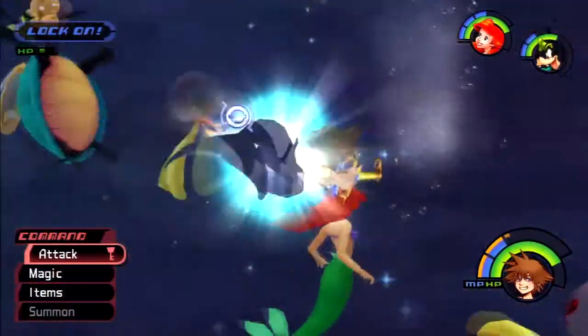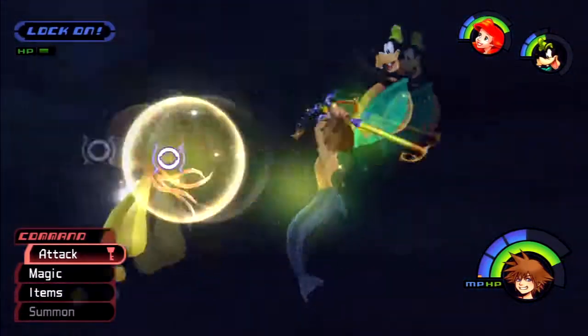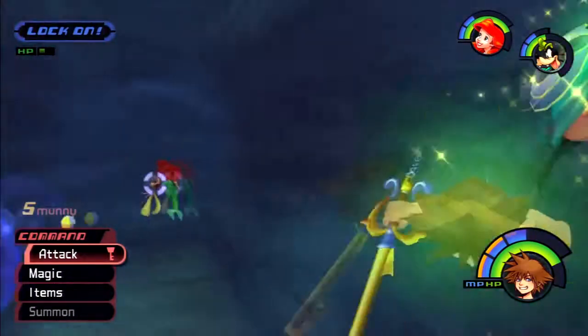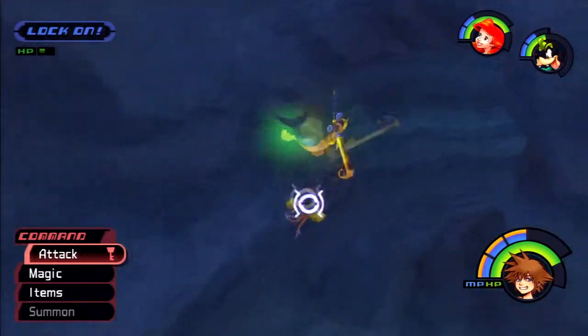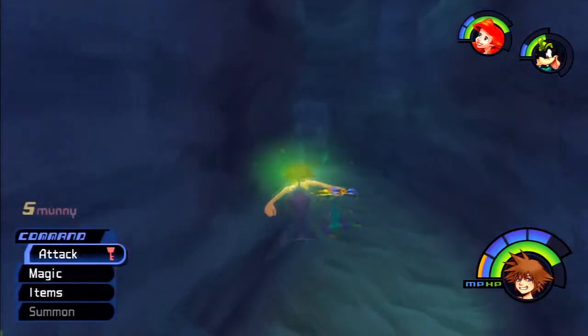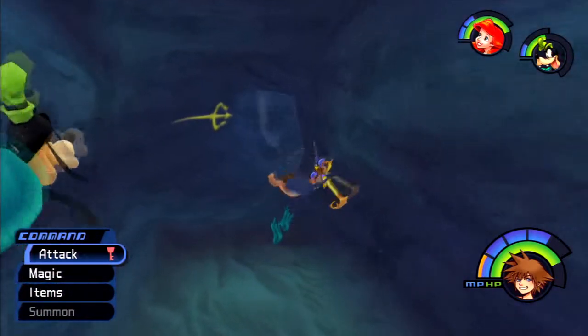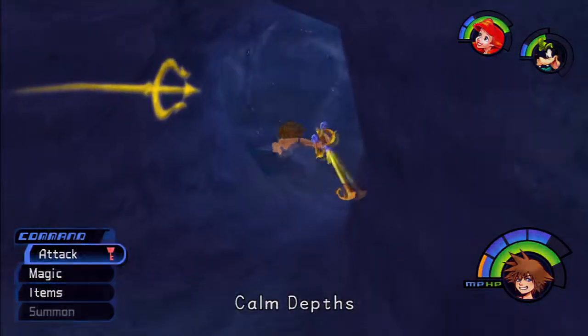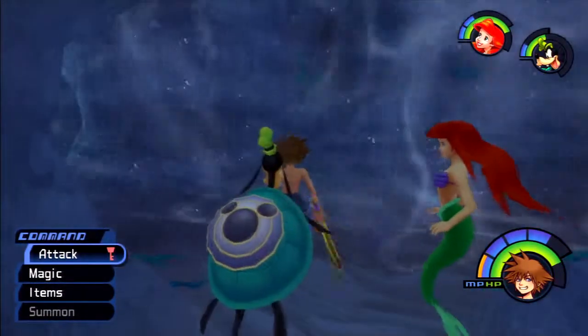Sometimes when I just want to attack enemies normally, I do a really funny thing — I hold down my magic button since I'm so used to holding it down while I attack. I'll just hold it down and then hit X, meaning to just do a normal attack, because for some reason my brain is triggering that a normal attack is a spell, which obviously is not true.